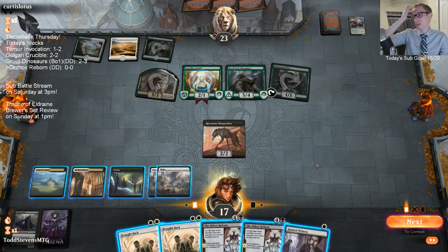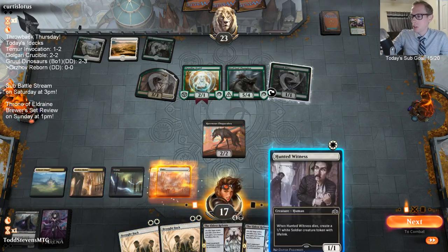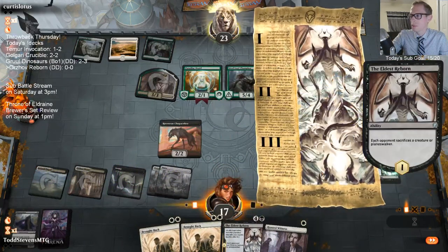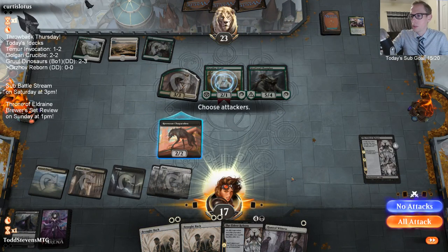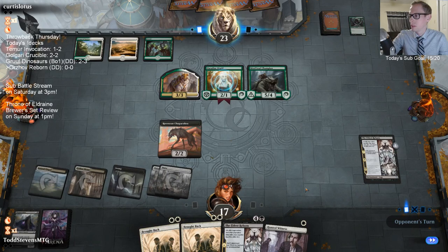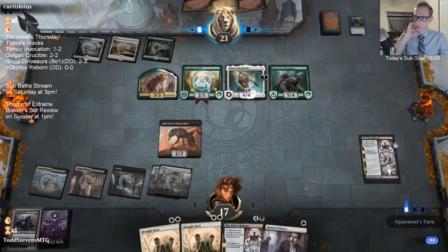The five-four is going to kill us pretty fast. Options are either Eldest Reborn or Hunted Witness - double block the three-three, bring them back, kill the Steel Leaf. That line keeps us alive longer. Eldest Reborn is the kind of card - these sagas with three chapters - they're the kind of cards you really want to play as early as you can.